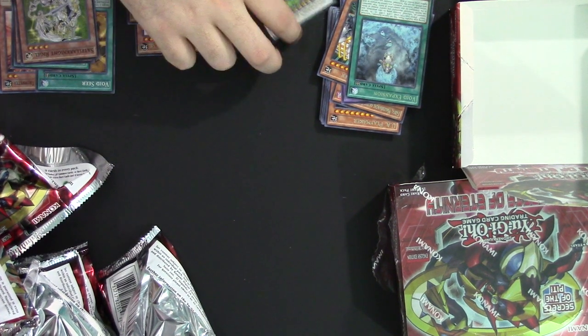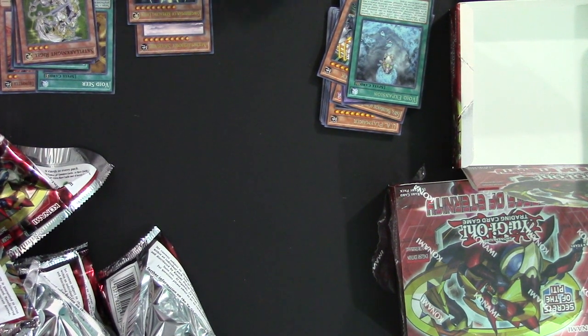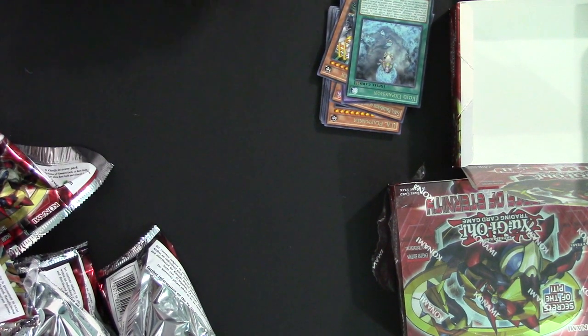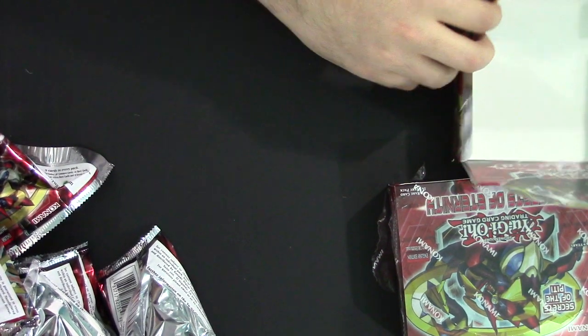So the first box — this is a really good first box. We got an Ultra, a Ghost Rare, and a Secret Rare, in addition to the other cards. Moving on though, we are just going to go straight into the next box.